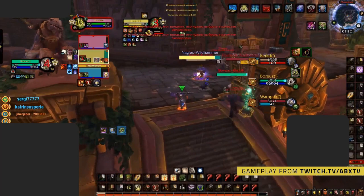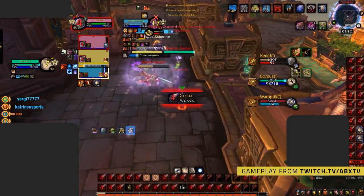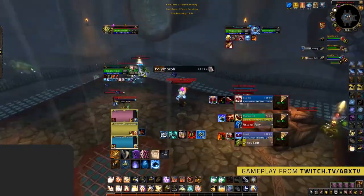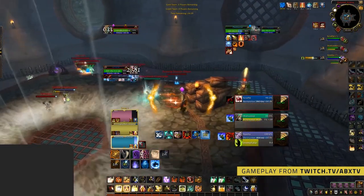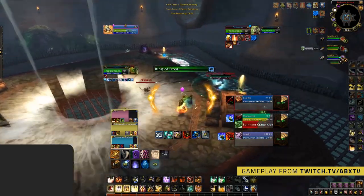Bestow Faith should be used off cooldown. It will also heal your Beacon target if placed on a non-Beacon target, so use it on a non-Beacon target to get out some small mana-efficient AoE heals. Avoid using Flash of Light as much as you can — it costs a ton of mana, doesn't heal for a lot, and will make you go OOM quickly, causing you to lose the game. Instead, use Light of the Martyr if a target is really low on health and your Holy Shock did not grant you an Infusion of Light proc. Remember that your first Holy Shock is a critical strike whenever you use Avenging Wrath, so time it wisely and use Avenging Wrath to counter offensive cooldowns from the enemy team — for example, Avenging Wrath from ret paladins, infernals from warlocks, or Incarnation from boomkins.